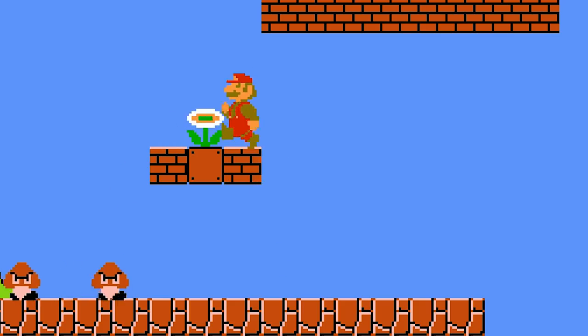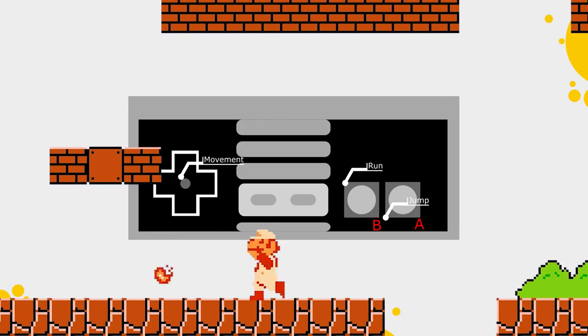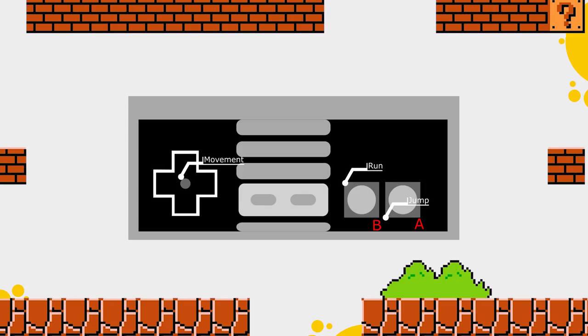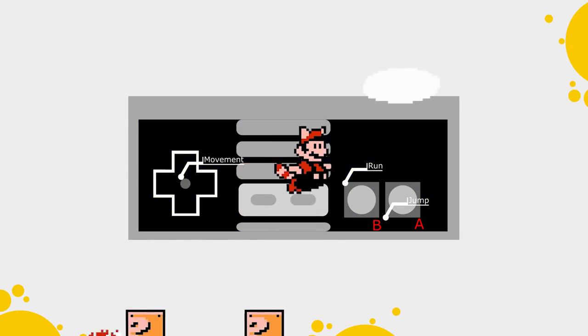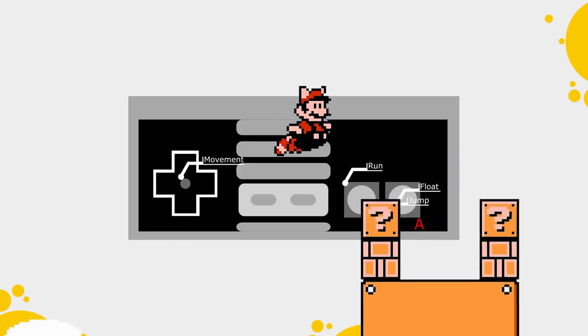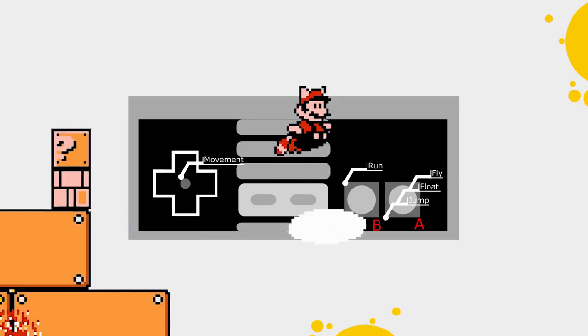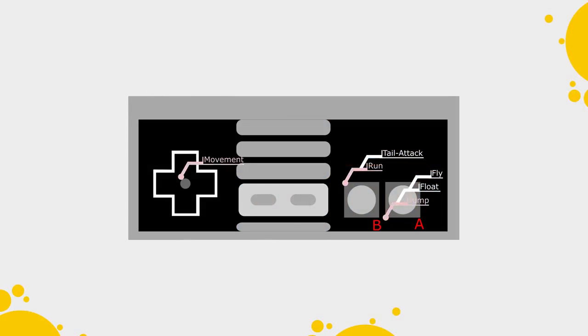How does obtaining a fire flower change these controls? Interestingly, the answer is: it doesn't — it just enhances them. The d-pad is used for the same movement, the A-button gives Mario the same jump, and the B-button the same sprint mechanic, but additionally hitting B now allows him to throw a projectile. The super leaf gives Mario the same jump on A, but in the air he can float by hitting A again. At full P-speed the leaf allows flight, and pressing B still runs but also performs a tail attack. The core controls aren't changed — and this is true for every single power-up in the 2D Mario games, old and new.